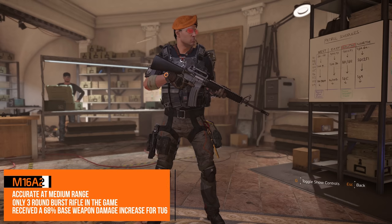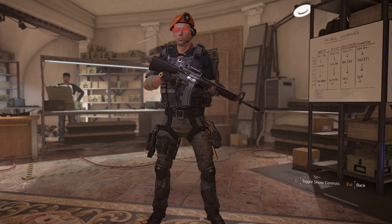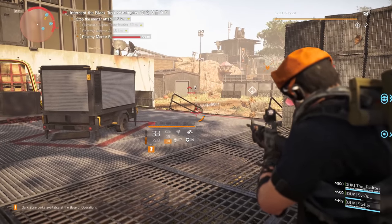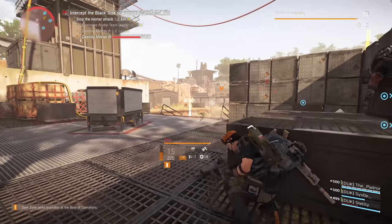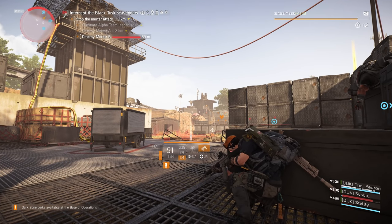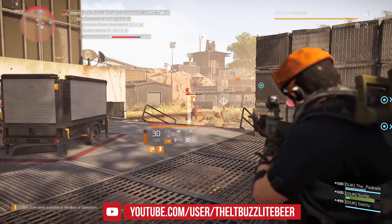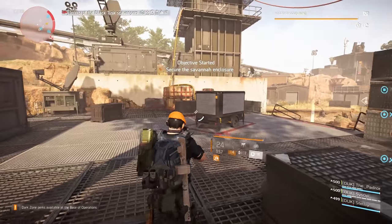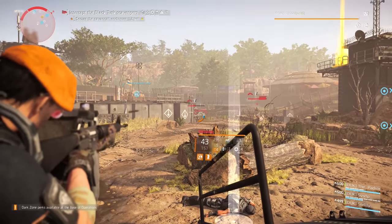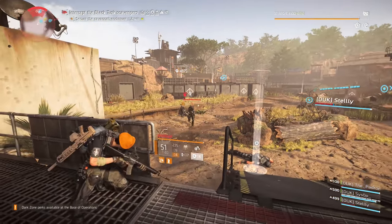The M16A2 places 7th in this comparison, and overall it is a difficult weapon to place as it is the only burst fire rifle in the game. The M16A2 received a huge 68 percent base weapon damage increase for TU6, and even with that, it can't compete with the higher ranked models for DPS. The M16 is actually quite accurate and easy to use at medium range, but even when connecting with all three rounds in the burst, it still doesn't inflict enough damage. The M16 is behind the 6th place rifle by 10 percent, doesn't allow for the use of an underbarrel attachment, and really doesn't reward all the trigger pulls with enough damage inflicted on target.